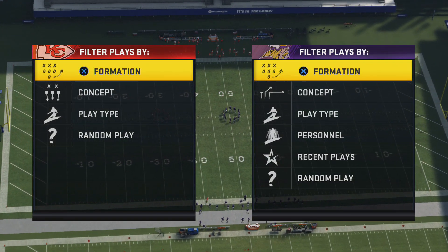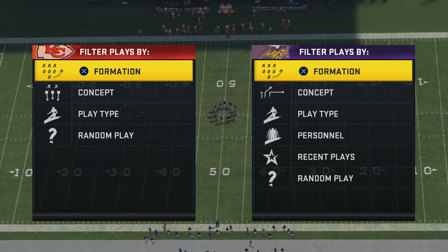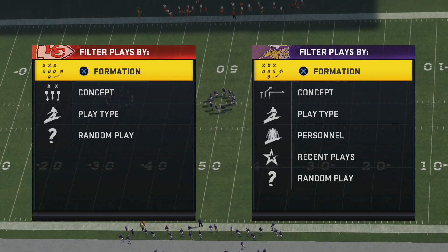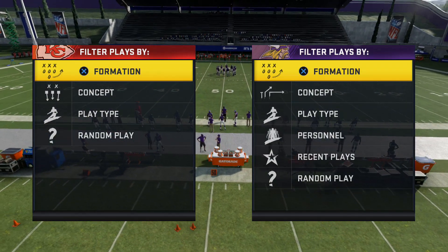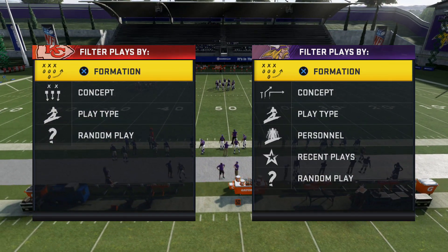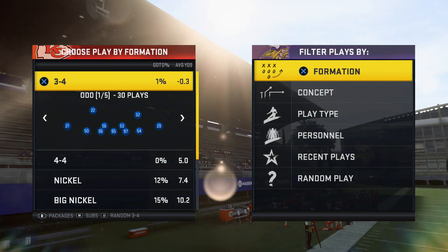This was actually used in the FNF tournament last weekend — actually this Friday, yesterday. And it actually won $1,000. So we're going to show you guys the breakdown and the setup of this defense. It was used against an under center pass, actually tight slots. We're going to show you exactly how this was run and set up so that it can help you guys win games.